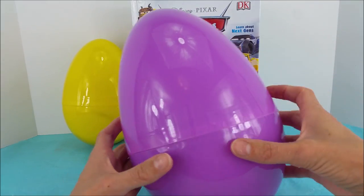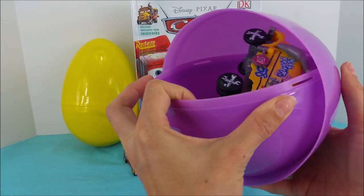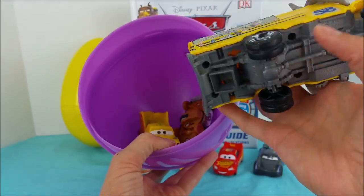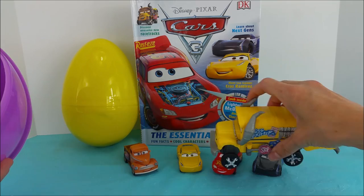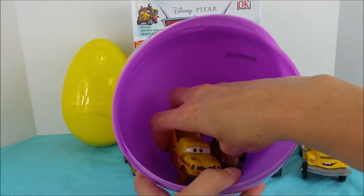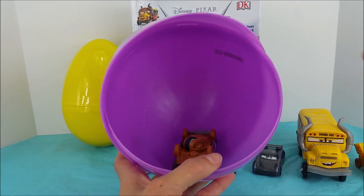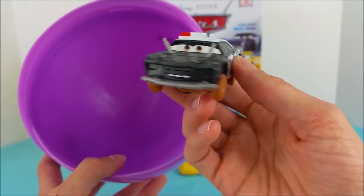Alright, what might be inside this huge purple surprise egg? Oh my goodness! It's Miss Fritter, the Demolition Derby Master! It's Fritter time! She is ready! Watch out guys! And it's Taco — Taco, you are dirty and he is ready for demolition! And APB, how you doing APB? Welcome to the rest of the crew!